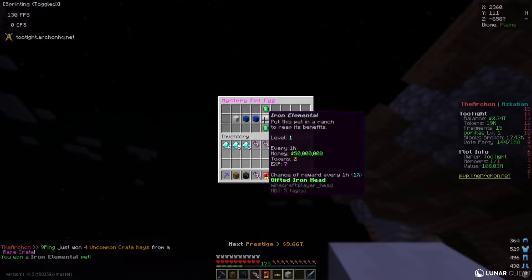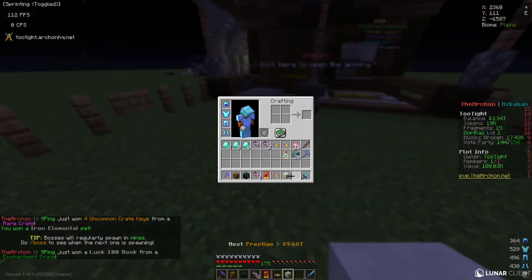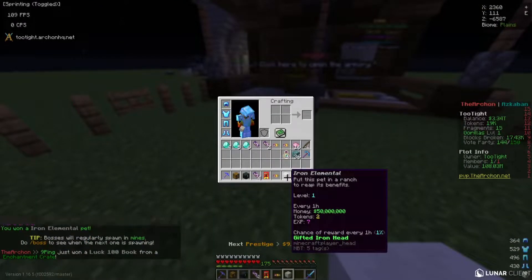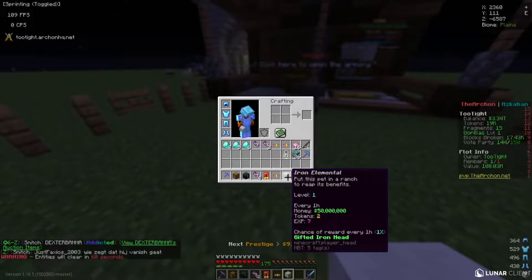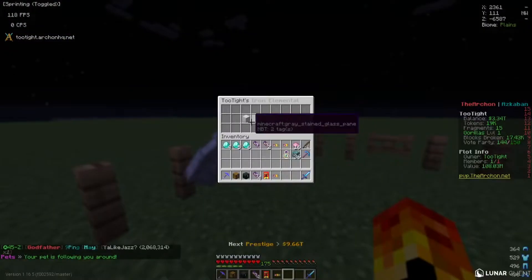We got iron. Let's see what this does — if you put this in a ranch it makes 50 million, two tokens, and seven XP. So that's a pet right here.